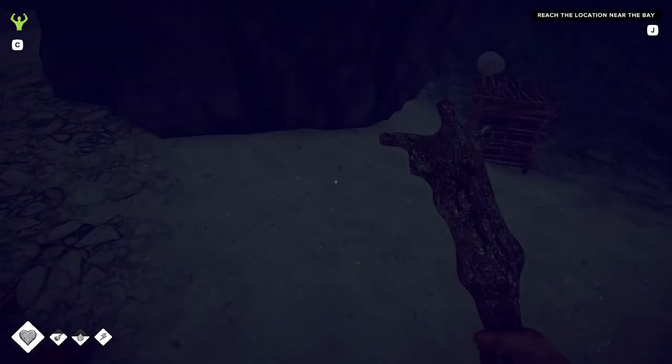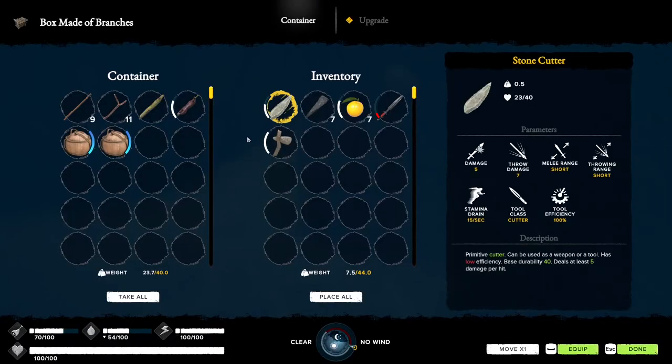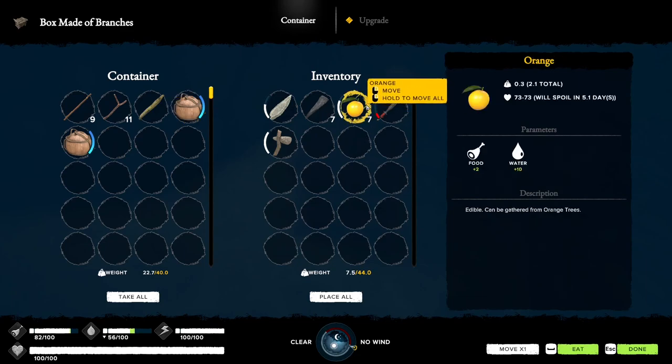Now we're a little bit hungry. We had a dog to eat and we got a couple of oranges, so if we eat each of those it gives us 10 water and food each, which pretty much puts us up to where we need.